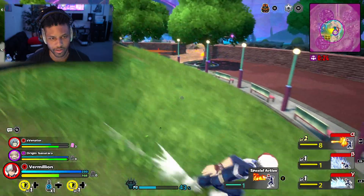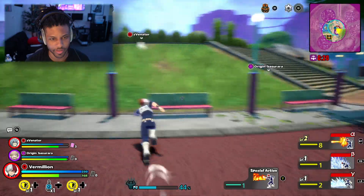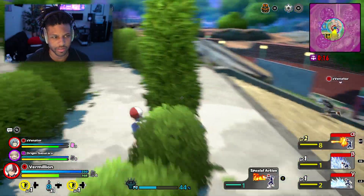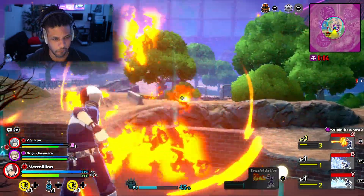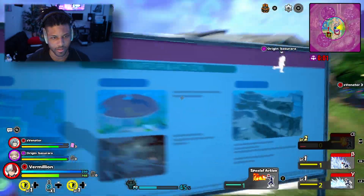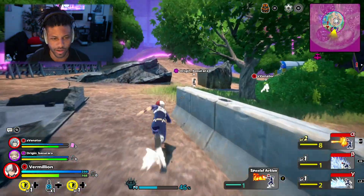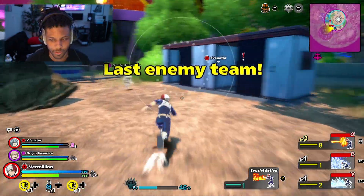They're down there. We're in the center of the safe area — we just gotta hold here, I think we'll be okay. They gotta come to us. Let's see if we can crack them. Okay, we're all making a move — let's lock in, let's close out this W. I feel like this is very doable.